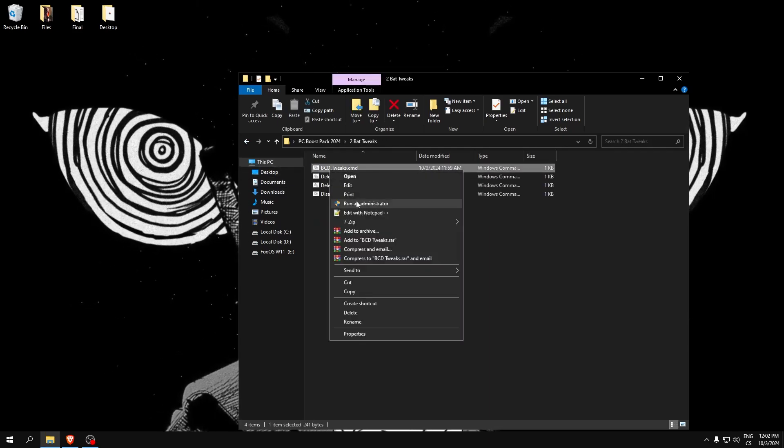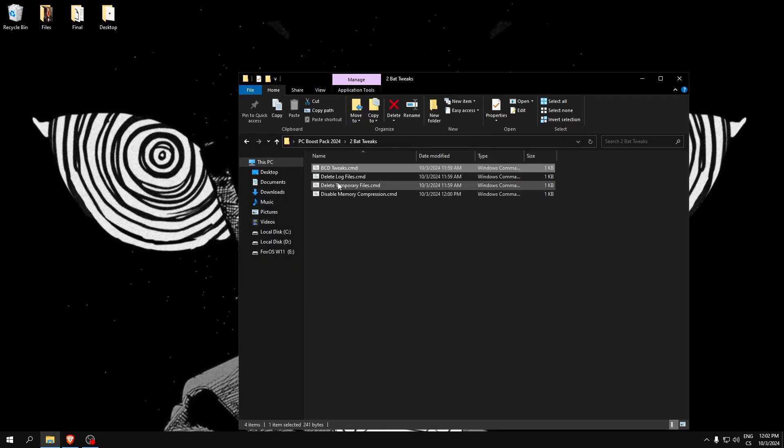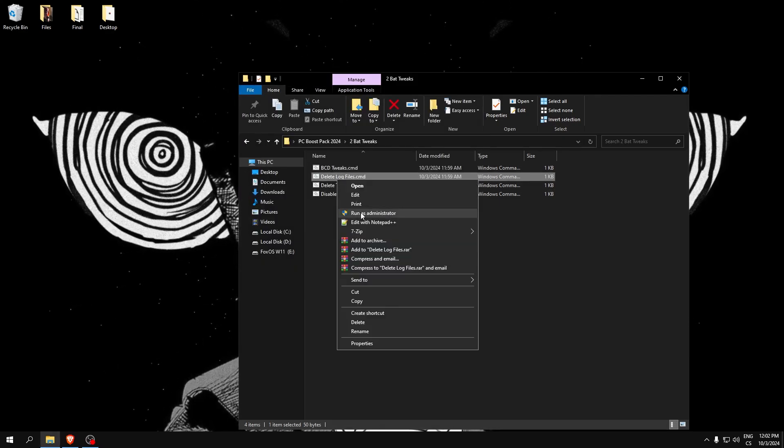Batch tweaks, PCD tweaks — here you can see: disable dynamic tick, disable high precision event timer, disable synthetic timers, and delete log files.